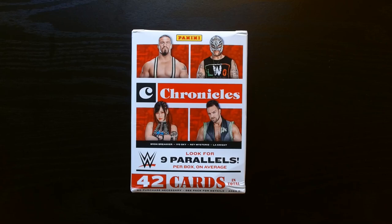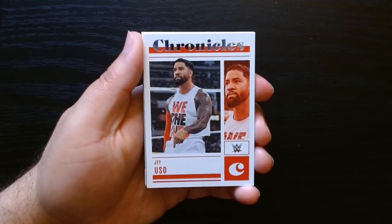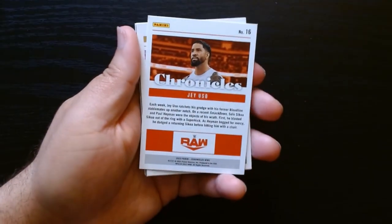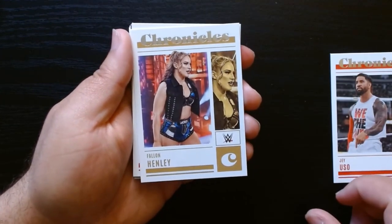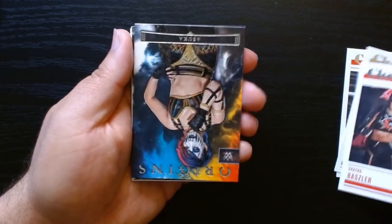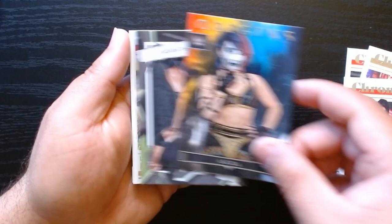2023 WWE Chronicles blaster box — we get 42 cards here. Chronicles is always fun so let's get it. First pack, let's see what we can get. Chronicles always has all the sets and you can get the bronze inserts, and every other color will be numbered I think. It says nine parallels per blaster, so we'll watch out for those.